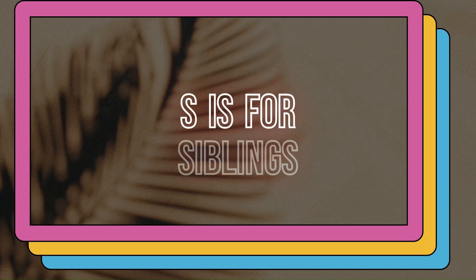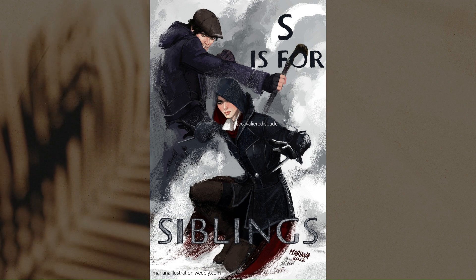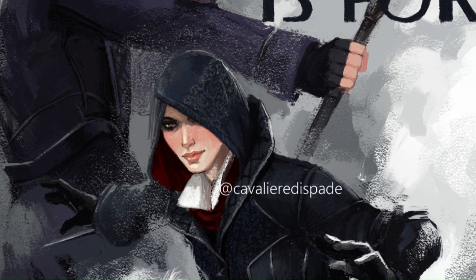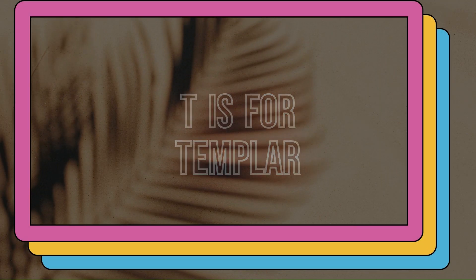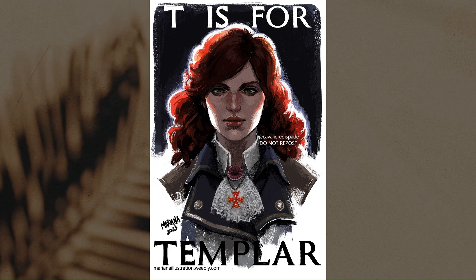S is for Siblings. I painted the Frye siblings from Syndicate — S can also be for Syndicate. I wanted to paint both of them, but I wanted to focus on Evie, because I had already painted Jacob for the letter J. So I chose a pose where she would be the main subject of the piece. T is for Templar. I made a video of the process for this one — it's on my channel already. I painted Elise from Unity.